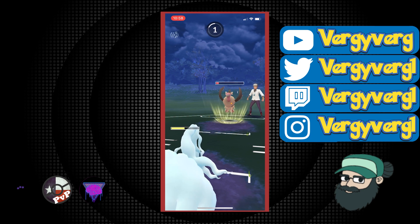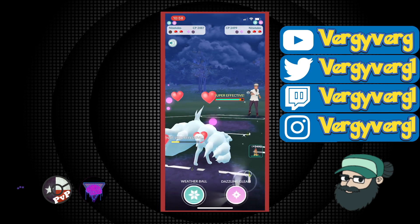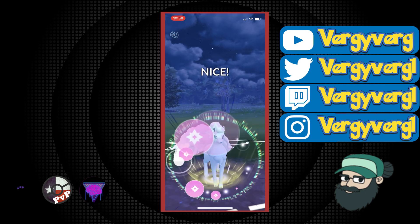So I'm going to need some events, especially for Politoed. And I don't think Mandibuzz is ever going to get an event — just keep hatching those eggs. They do end up coming with Alolan Ninetales here. It does have Powder Snow, but I'm going to just go for the Dazzling Gleam.